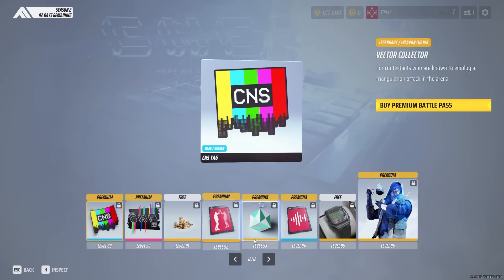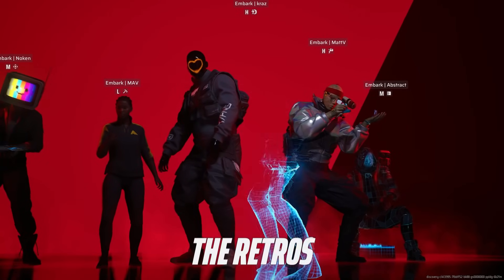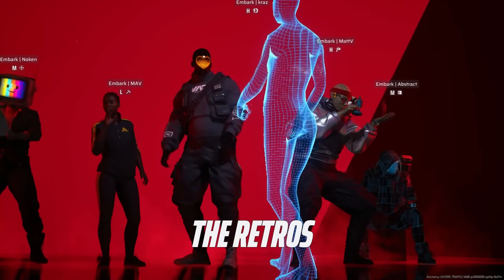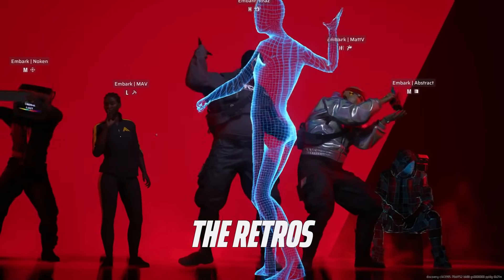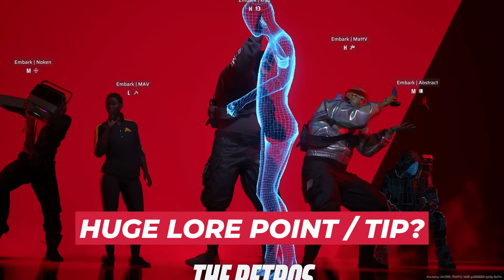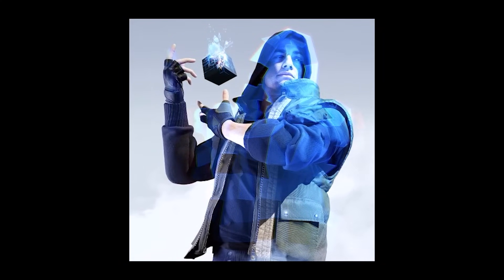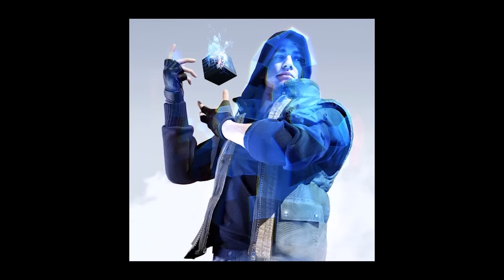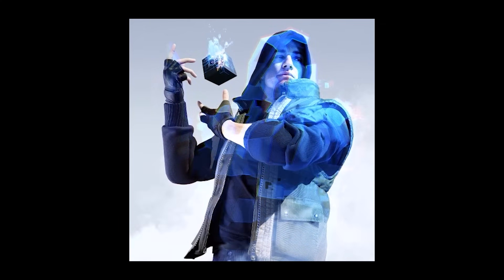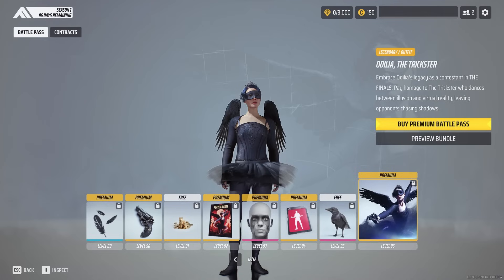Finally, the last page is the featured outfit. The page is actually quite telling — at level 92 there's an emote which essentially combines the contestant with another virtual entity similar to them. This could be a huge lore pointer towards a bridge between realities. The last outfit unlockable at the end of the season is called Ariad CNS. If you remember, the very last page in Season 1 had Odilla, also known as The Trickster — a contestant known for her ability to dance between illusion and virtual reality, leaving opponents chasing shadows.